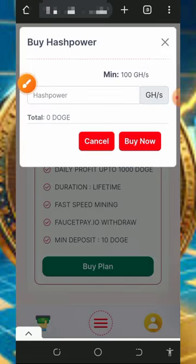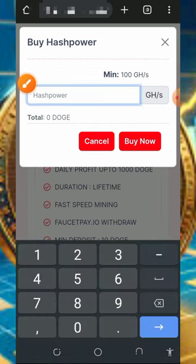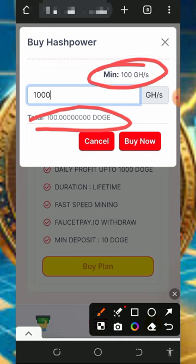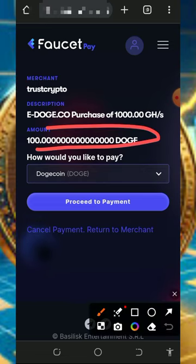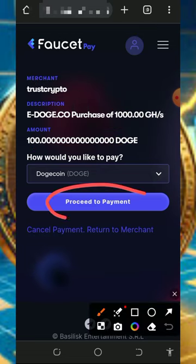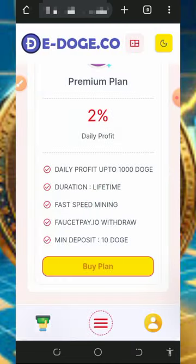Tap the Buy Plan button and enter the amount of mining power you want. For example, 1,000 Gigahash mining power will cost you 100 Dogecoins. The minimum purchase is 100 Dogecoins. Once you enter the amount, tap Buy Now to execute your transaction. It will take you to Faucetpay to complete the payment of 100 Dogecoins, after which 1,000 Gigahash mining power will be added to your account.